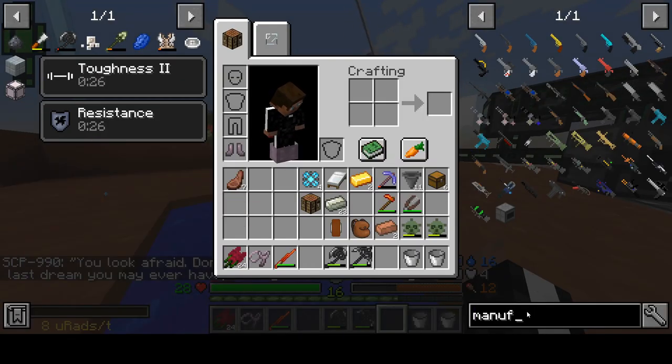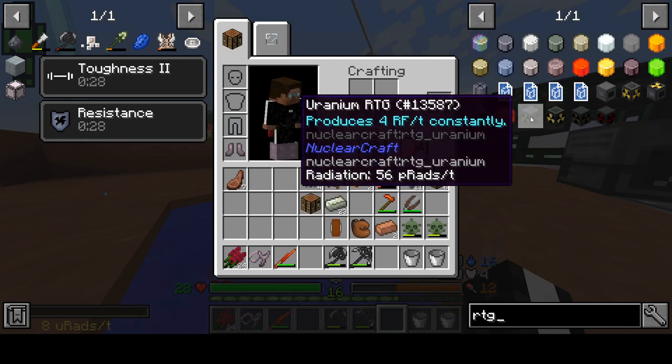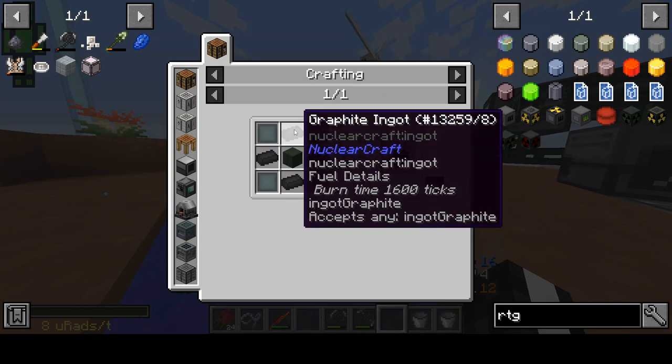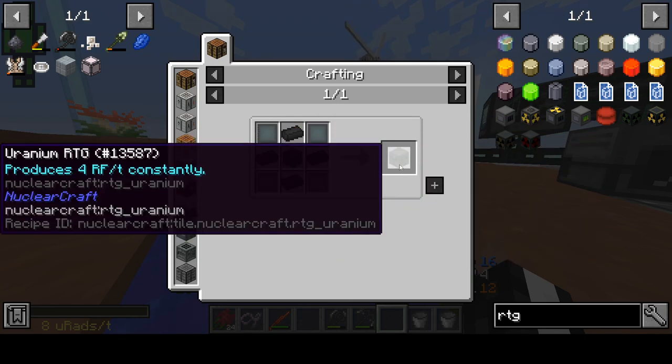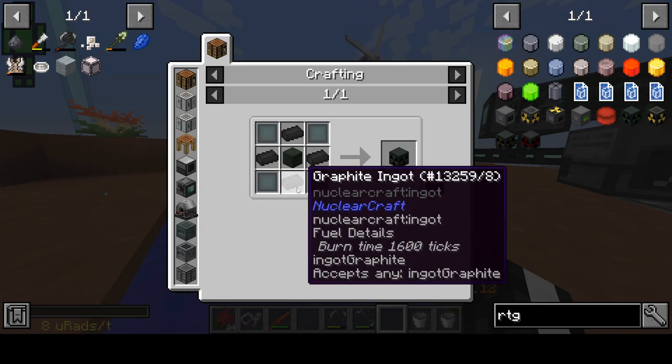Anyway, I said we were gonna make this RTG. Because you know what's cool? An RTG. What is an RTG? It's a radioisotopic thermal electric generator — though I skipped the isotopic part. You know what? It's a radiation thermal generator. How about that? Simpler.